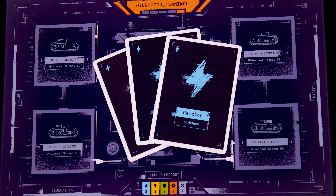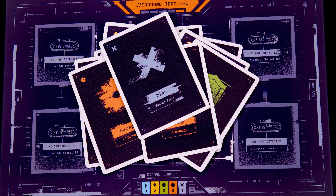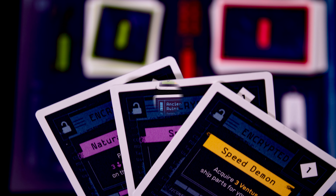Each player starts with two credits and three blue reactor cards, two yellow thruster cards, two green shields, two orange damage, and a single grey mist card. Shuffle those together to form a draw pile and take five to your hand. Place your ship on zero prestige and draw three objective cards, keeping two.